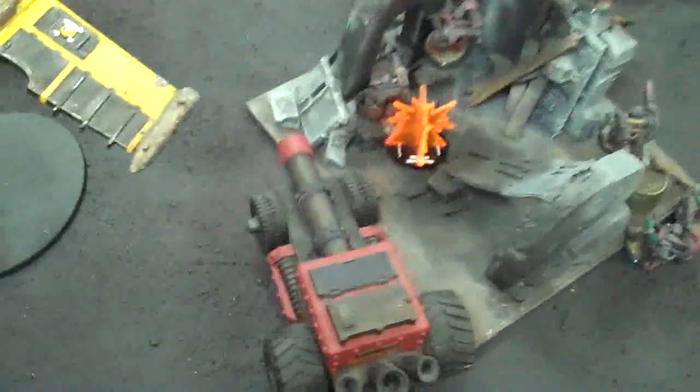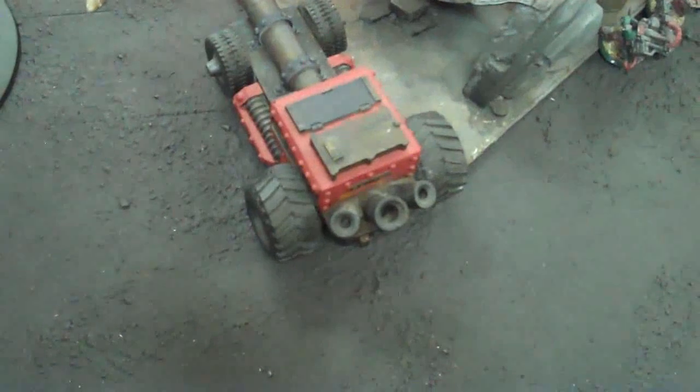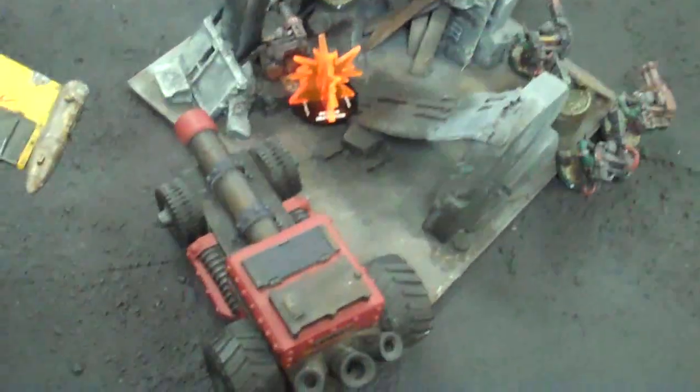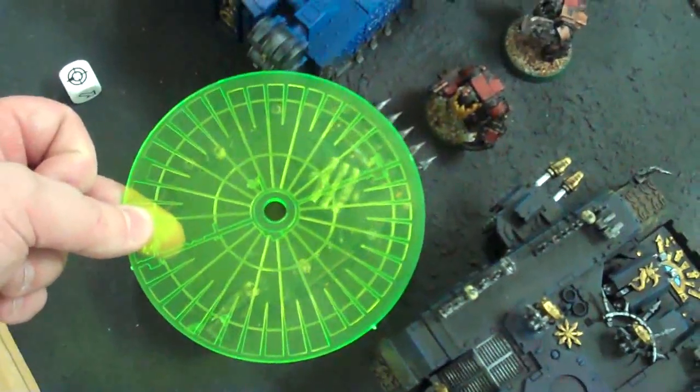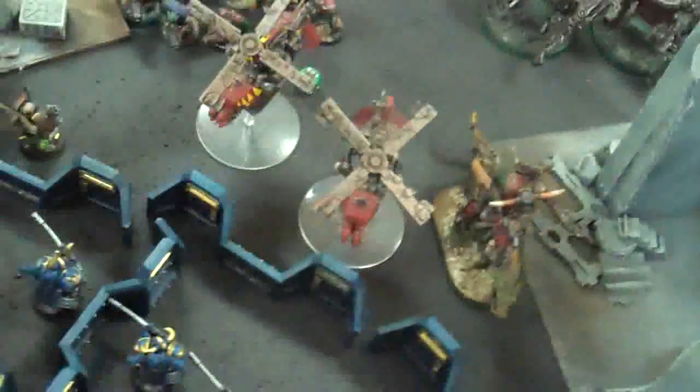We've got the boom gun - I don't really want to put it on them because it'll scatter onto my burner boys. Let's put it on the rhino back there. Big blast, scatter - strength eight, that's a pen. Pen one - it's shaking, does a whole lot of nothing. Over here, those killer cans fired their rockets at the havocs in the back - two hits, no wounds. This one's shooting at the nurgle marines.